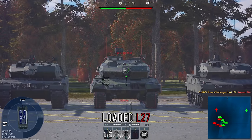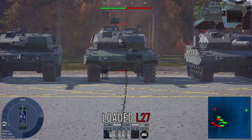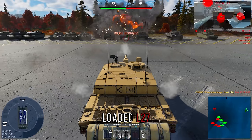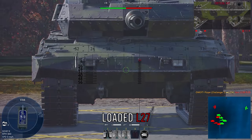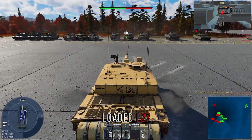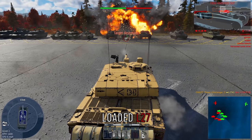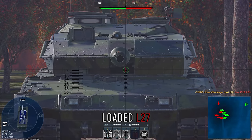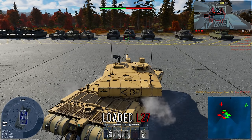For the PLSS there are two approaches: you can go very low on the hull and pen that area, going for the driver and potentially the ammo if it's stored there — though most PLSS players take out their ammo, so you might just get a mobility kill. The most reliable spot for me is the gun breach. The gun breach will pretty much always be able to knock it out or get a kill from all the crew being in the turret.